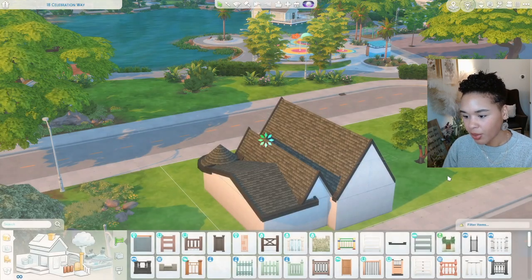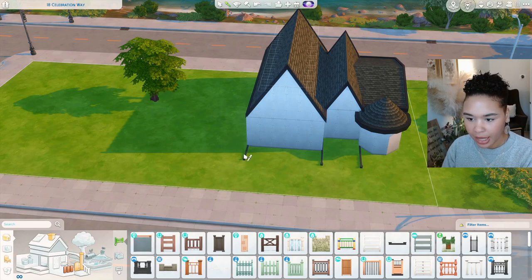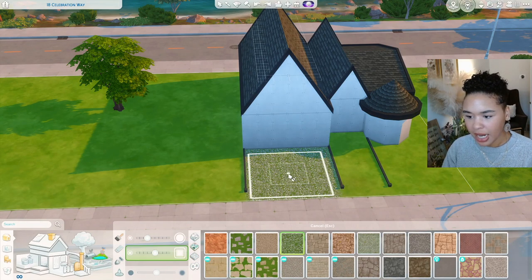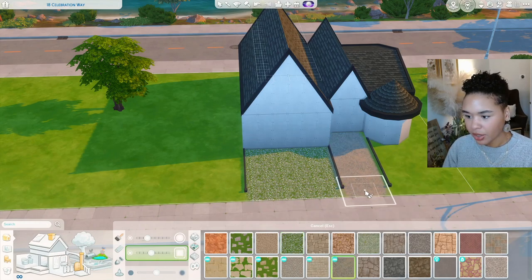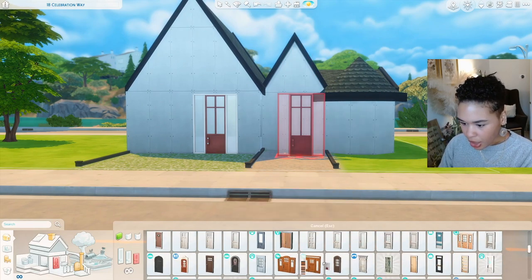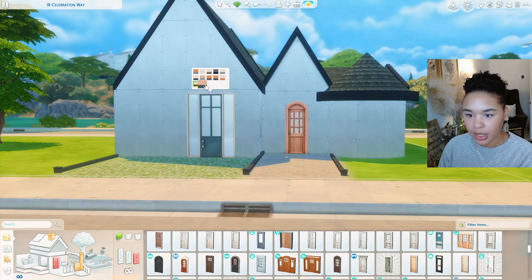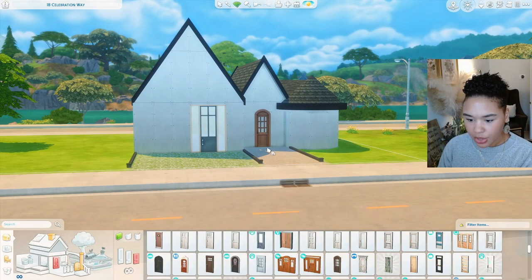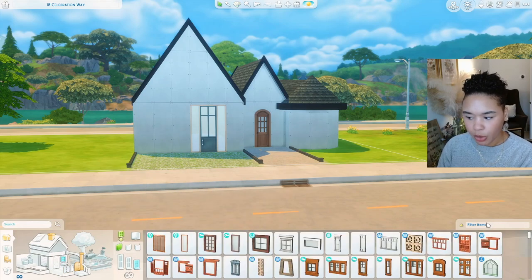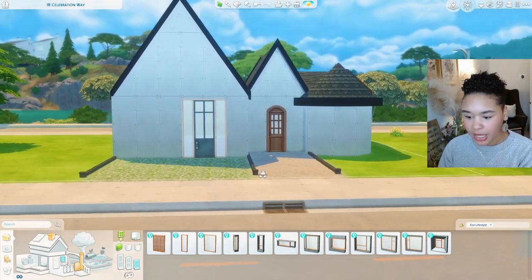I want to put the house further back on the lot. It's a very skinny lot so we don't need much of a backyard. Maybe these houses can have a shared common space out front. I'm thinking one unit gets a tiny garden and walkway, and we can use that really pretty red door for the more modern home.